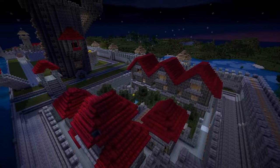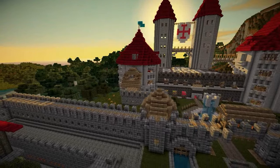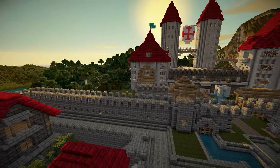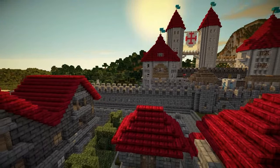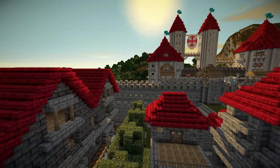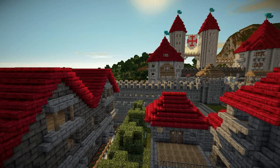I toyed with the idea of adding the tunnels as well for the Lord's District. And while the tunnels will come, I decided against the train station for our city, because trains don't really fit in with the theme and style of our kingdom. But what does fit in are tunnels to escape from. So perhaps next episode we will cover the tunnels and escape mechanisms of the city, as well as beautifying it. And maybe we'll hit some of the final buildings in the Guild's District too.